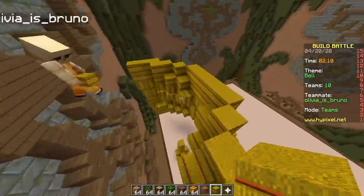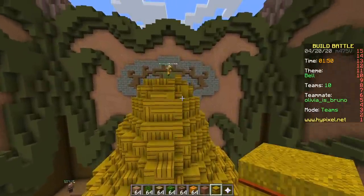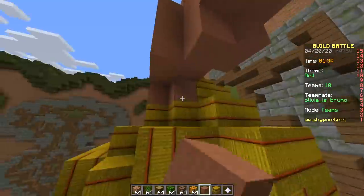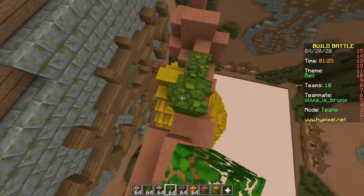Does it look like a bell? All right, yeah, totally — kind of. Speaking of bell, I could use some Taco Bell right now. So should we put a ribbon on this? Yes. What do we use? Hardened clay — such a variety of colors.